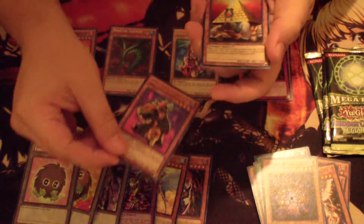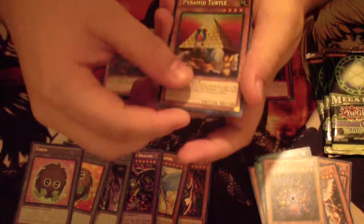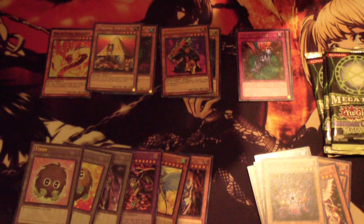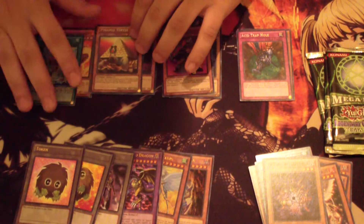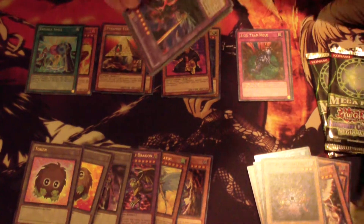And then the secret Pyramid Turtle — look at that, for your Zombie deck. And a super Double Spell. Oh my god, that's pretty awesome.